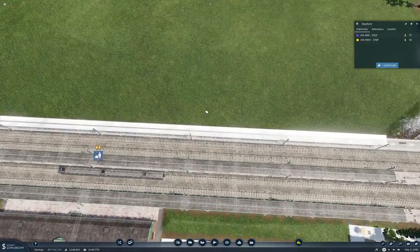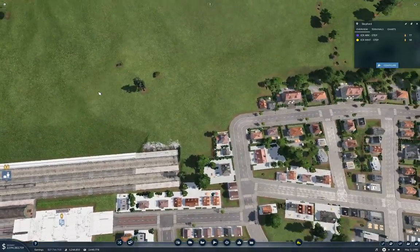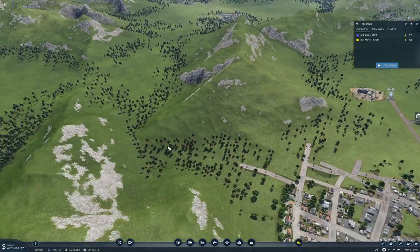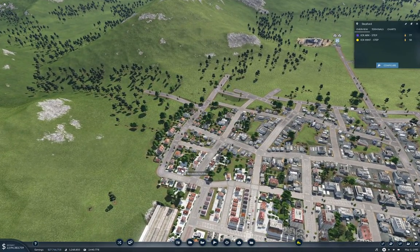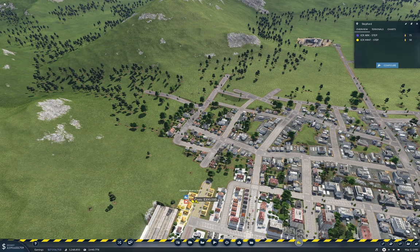It doesn't look the same, but that's fine. We need to get the tracks to come out this way, so we'll need one going out this way. I think this road layout is also going to be in the way, and it's just a poor road layout - so we're going to do something about that too.